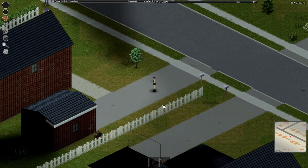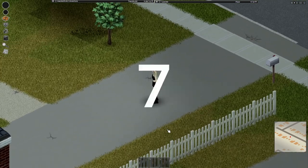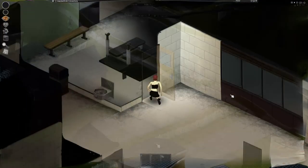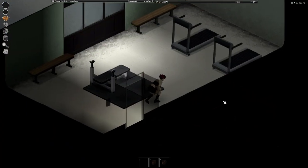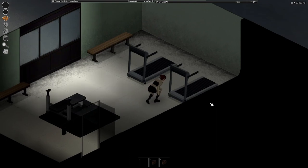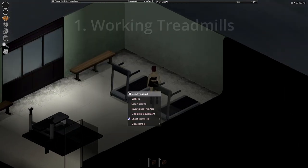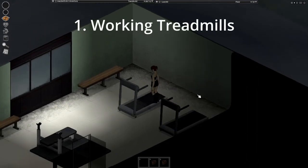Let's get right into this new video. Today we're going to be looking at seven realism mods for Project Zomboid. These are going to be a quick seven mods that will really make your game feel more realistic and more immersive. The first mod is going to be Working Treadmills.